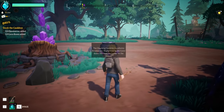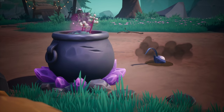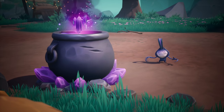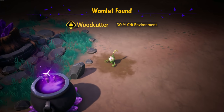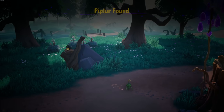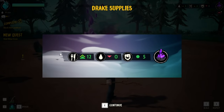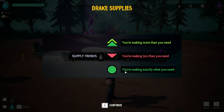The cleansing cauldron transforms bane berries, blight shrooms, and juice boxes into food and water for the drakes. Hold E to stock cauldron. Oh they're so happy — 'is that for me?' They're so delicious! 'Womlet found: Woodcutter, plus three percent crit environment.' Oh so they have different little heads — their little sprouts on them are different! 'Pipular found: Lucky, 20 extra item drops.' Let's visit the wise crow. Drake supplies: food, water, happiness. Food, water, entertainment — amounts stockpiled. You're making more than you need, less than you need, or exactly what you need.